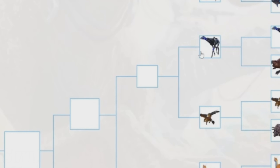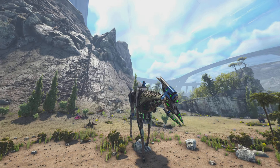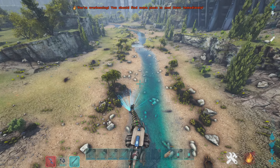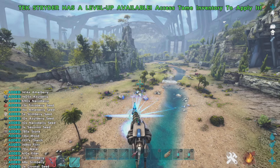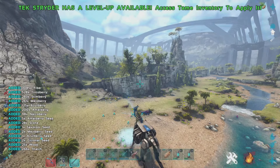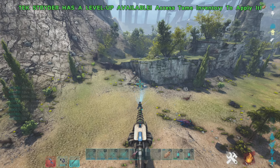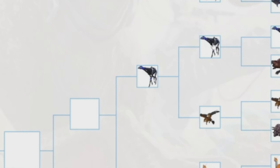Then we have the Strider versus the Griffin. The Strider really just changed the game when it was added — the harvesting module is so overpowered, it literally harvests everything in the game, making pretty much everything else redundant once you get it. With the saddlebag module you get weight reduction and can automatically transmit resources to dedicated storage. The Griffin is another great fan-favorite flyer, but the harvesting module is just so good on the Strider that it has to win over the Griffin.